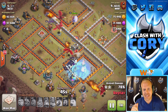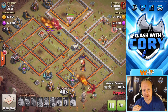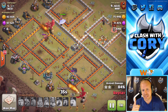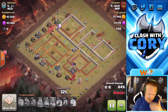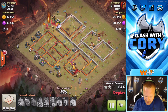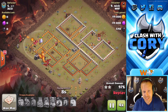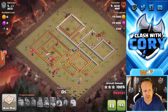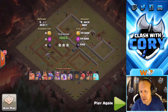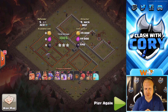But the dragons were already tanking at that point, so he didn't even need it. He goes ahead and uses it on the last couple of defenses — even though they didn't really pose much of a threat to the bat spells — just single target defenses, a tesla and a single target inferno. Base is absolutely wrecked. Look at all these dragons left up — six dragons still up, bats still flying around to the end of the raid. Very nicely done.